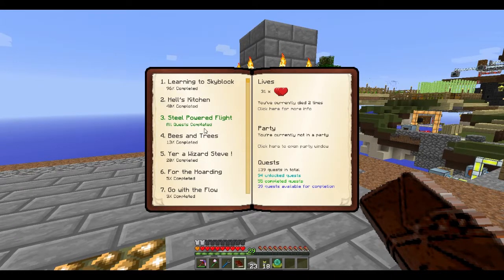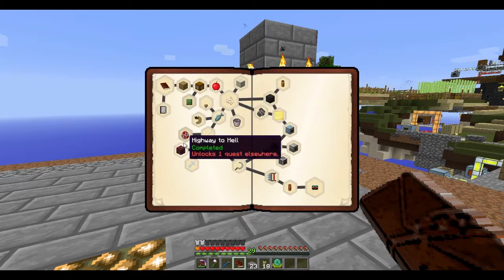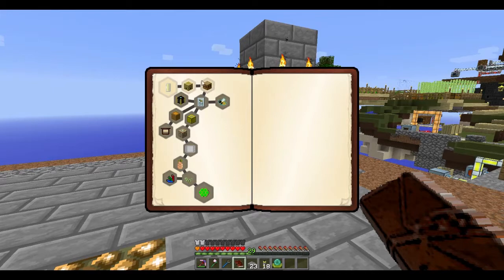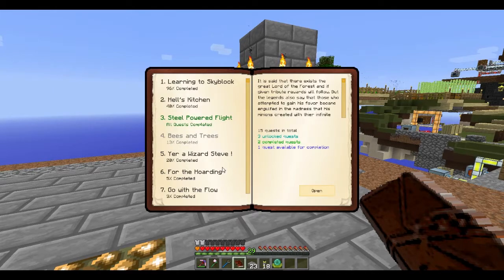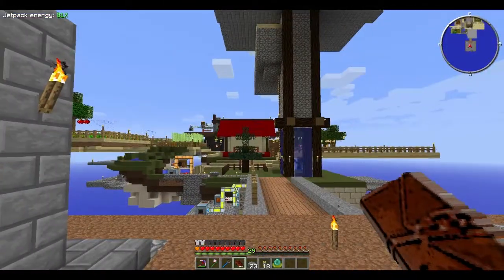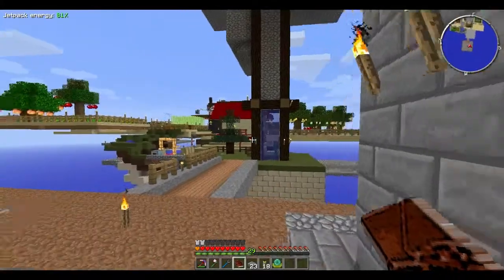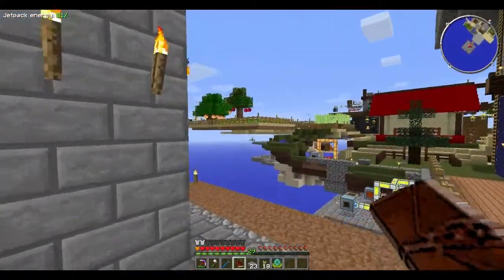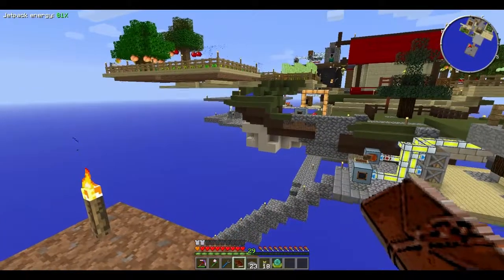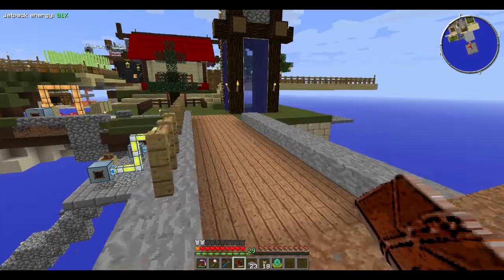Let's open up the quest log. There's bees and trees, which we could do with some cultivated bees — but that's not going to be today, because I need to dedicate some time to making a nice little home for our bees. It might actually kind of go out on a diagonal or something. I'm not quite sure, but it will be something. I just need to actually do it.